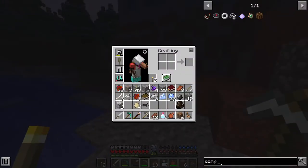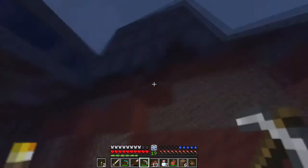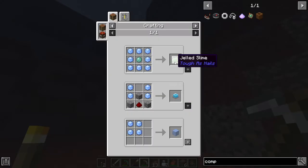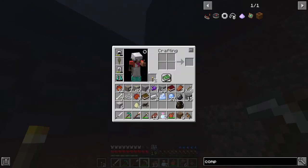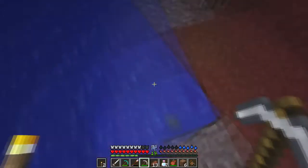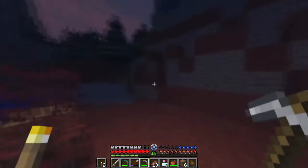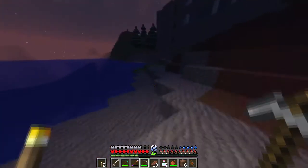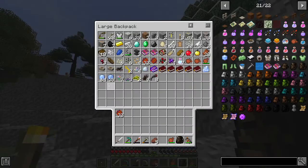Now looking at the recipe — actually I wasn't looking at the recipe because I was scared of that skellington. Looking at the recipe, you're going to need a liquid crap ton of that. So it seems like I'm going to mine more of it and then try to find a building to hide in when hypothermia gets on my ass again.